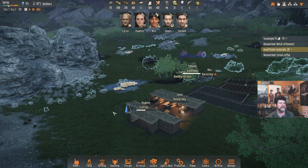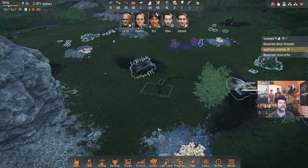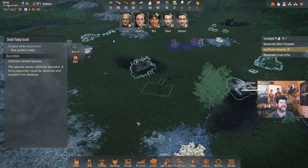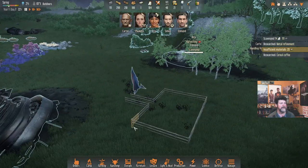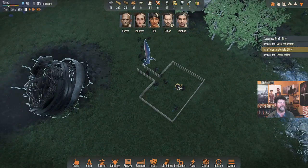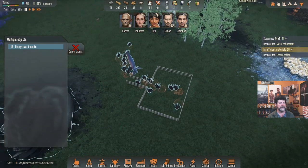Welcome back to Stranded Alien Dawn, picking up right where we left off. I got to thinking — we didn't set any of those bugs for butcher, and knowing the local scavengers around here, they're going to be swooping in and eating our dinner. Their role in the game is to clean up our messes, but I think we need to clean up our messes ourselves this time.